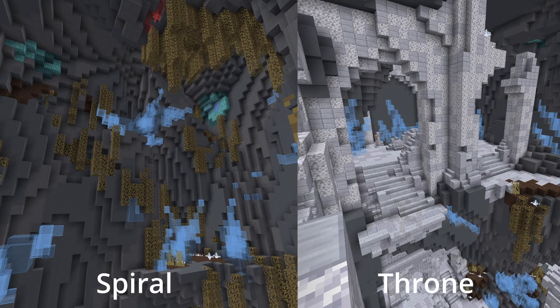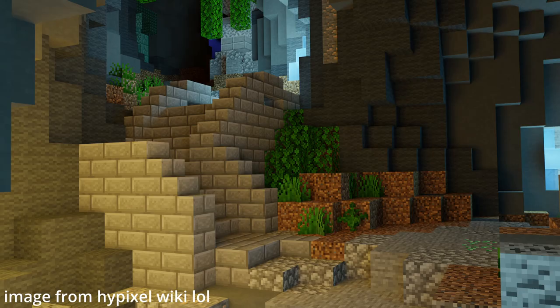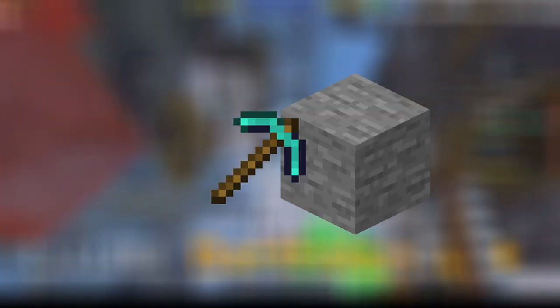First off, how do you set this method up? Well, there are two structures that you can mine in, which are both shown on screen. These structures generate in the precursor remnants, and are most effectively found by simply running around through the tunnels. Digging for them is pretty inefficient, so I wouldn't recommend doing that.